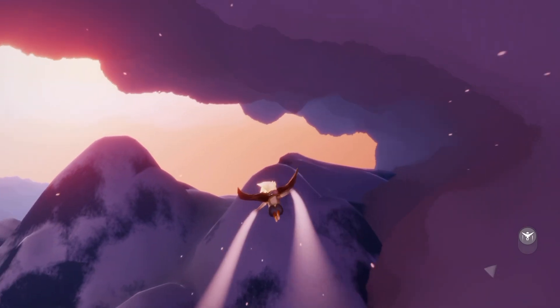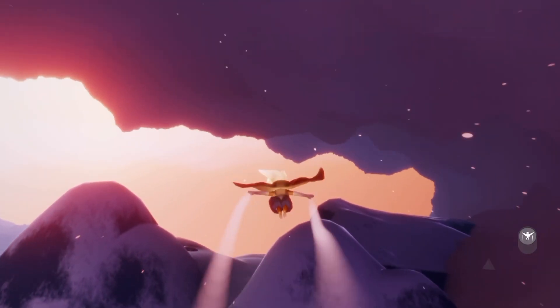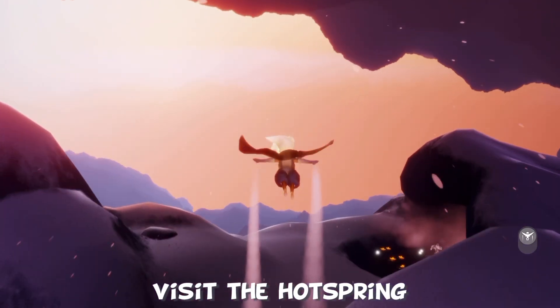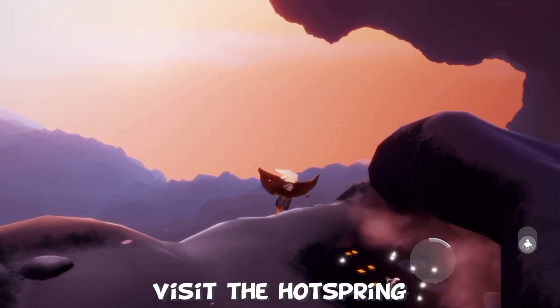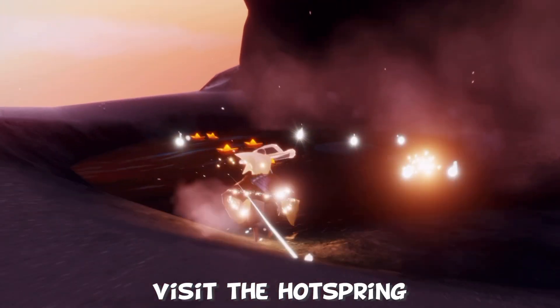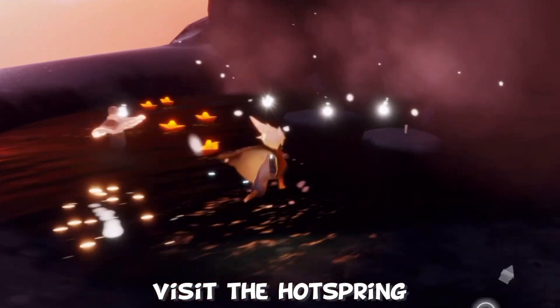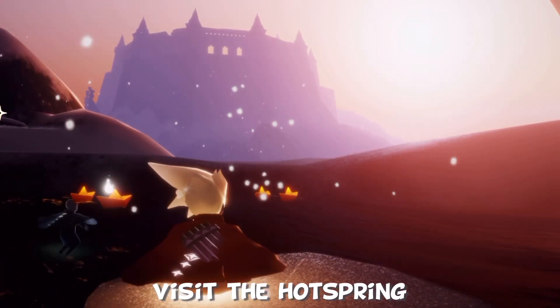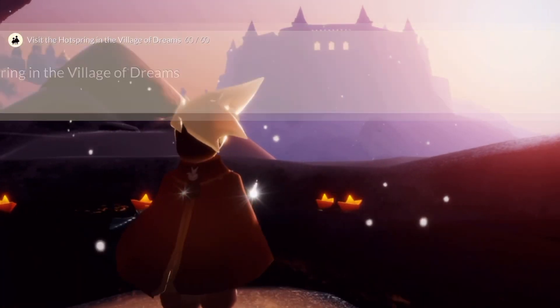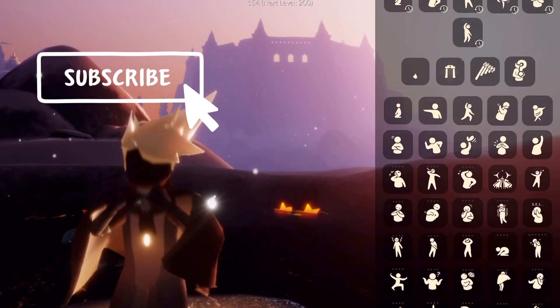Up on this mountainside here is a secret hot spring. This is very similar to the admire sapling quest — we just have to sit in the hot spring or around the hot spring for 60 seconds and the time will go up. I think it's been about 60 seconds; it's hard to tell because I can't tap the corner. There we go, yes it has been.